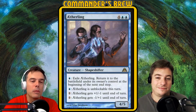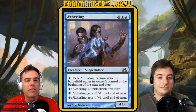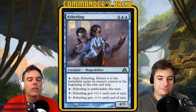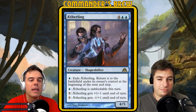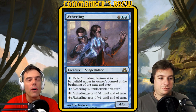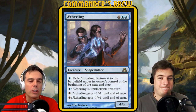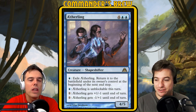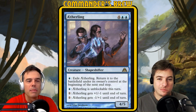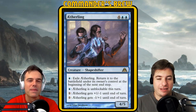How about Etherling? Four blue-blue for a shapeshifter that starts as a 4/5 — and like Thornling, a whole handful of abilities: blue to exile Etherling, return it to the battlefield under its owner's control at the beginning of the next end step; blue, Etherling is unblockable this turn; and one to go plus-one minus-one or minus-one plus-one. Making Experiment Kraj unblockable is the name of the game here. We're not talking about emergency mode — we're talking about power mode.